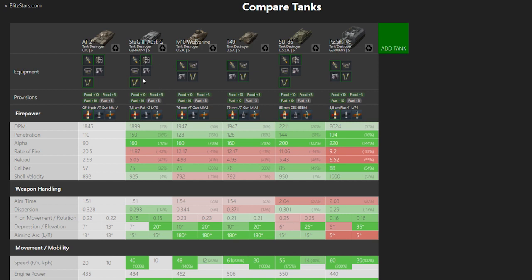A lot of these are snipers — like the Stug. I left the rammer off because a lot of people will use a camo net, which isn't shown on compare tanks. The Wolverine with its turret is similar; we could put binocs or optics there depending on how you play it. The T49 is a full sniper, so that would almost always have a camo net. The SU-85 doesn't have the gun handling, so we'd go with both of those together. The toaster is also a pure sniper, so it would have binocs.